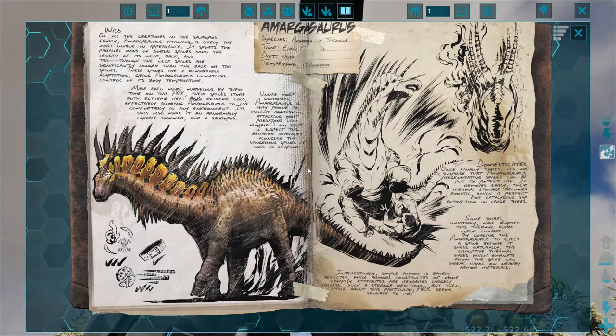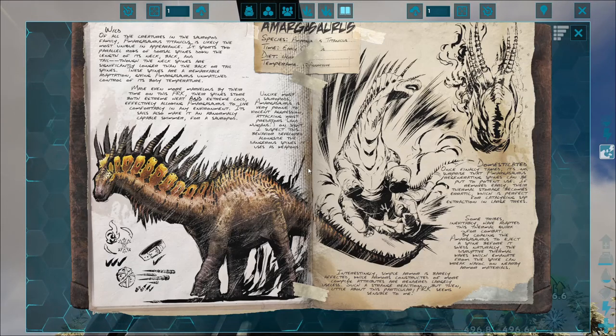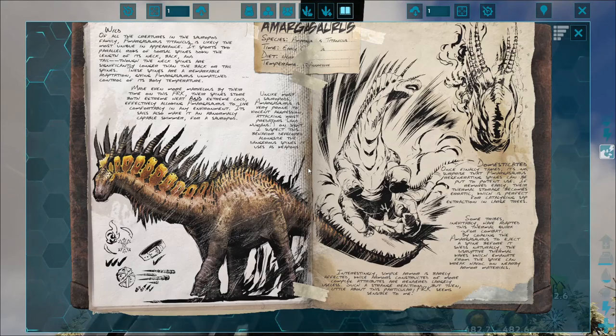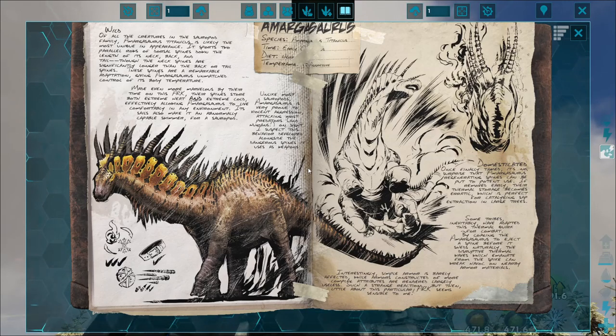I suspect this behavior developed alongside the dangerous spines it uses as weapons. Once finally tamed, it's no surprise that Amargosaurus's regenerating spines can be put to potent use. If removed early, their thermal storage becomes erratic, which is perfect for catalyzing sap extraction in large trees. Some tribes have adapted this thermal work for combat. By coaxing the Amargosaurus to eject a spine before it sheds naturally, the disruptive thermal waves which emanate from the spike can wreak havoc on nearby armor materials. Interestingly, simple armor is barely effective, while armors constructed of more complex attributes are rendered largely useless. Such a strange reaction — but little about this particular art seems sensible to me.